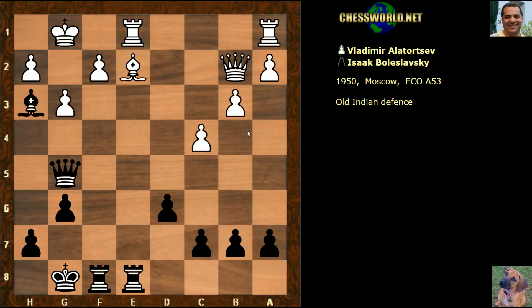The rook didn't move, but if I give you five seconds - what would you play with black? Rook takes f2 - this is just winning. This didn't happen, but rook takes f2 would be too strong.